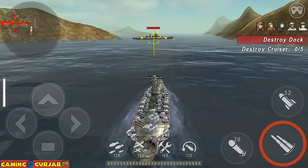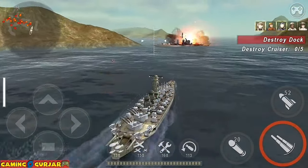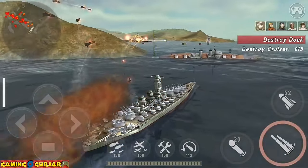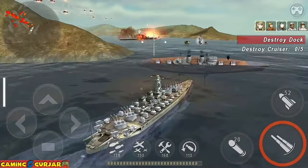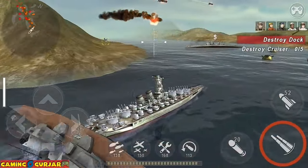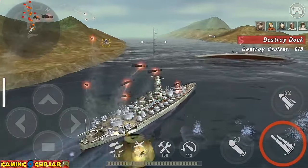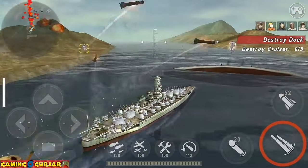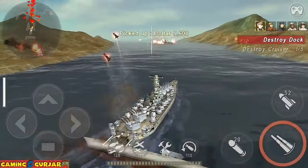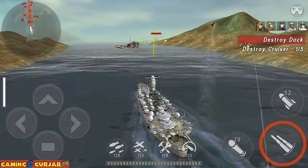Here are the enemies. As you can see, the Super Yamato is a slow ship. It's a remodel - Yamato Impulse - which has good speed. Here is the dollar icon - always do one thing: whenever you get a dollar icon, don't leave it, just collect it.